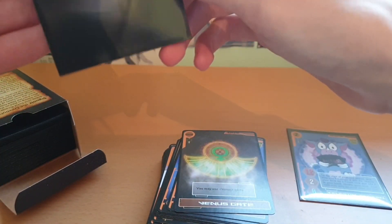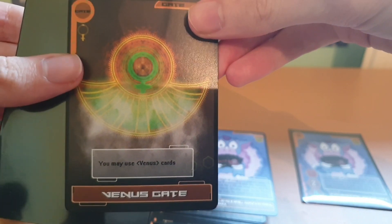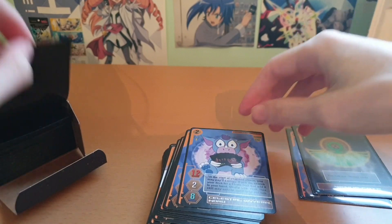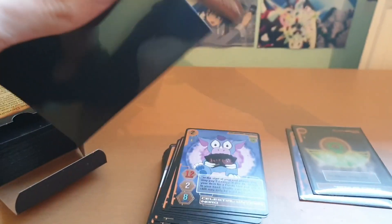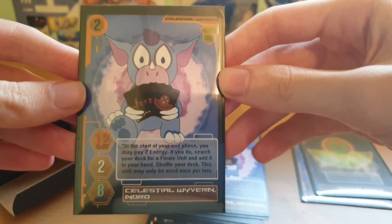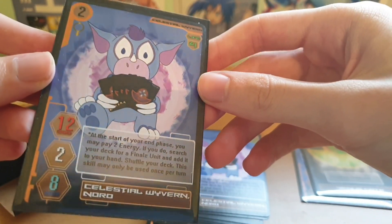Smart that he thought through the most basic fundamentals — the cards fit the sleeves that everyone uses. Here's the Venus Gate: 'You may use Venus cards.' A Buddyfight flag, I see! But like I said, it started off as a Buddyfight fan project, so that makes sense. The way these are designed and laid out is very nice — the art takes up most of the card. The UI is very simple, easy to understand, all the numbers are nice and big, the fonts are readable.